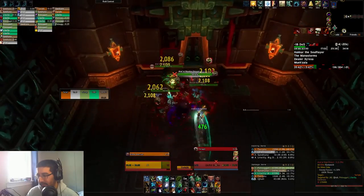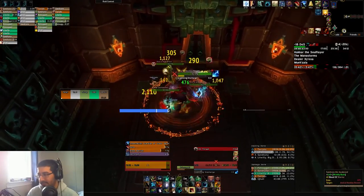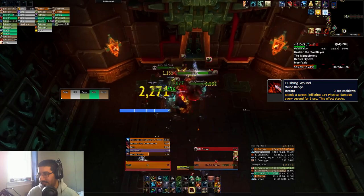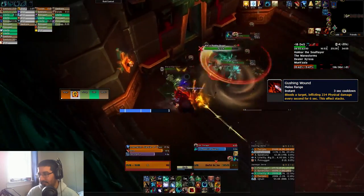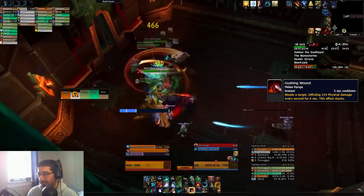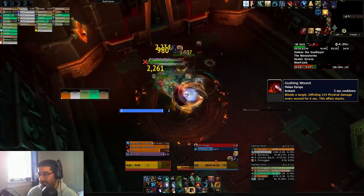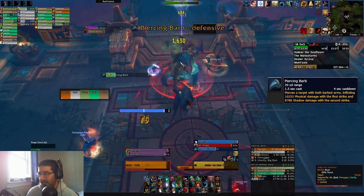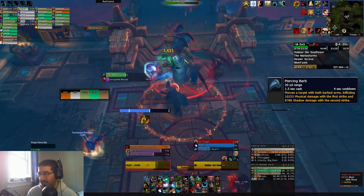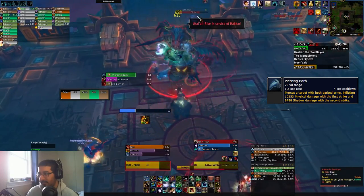Moving into Hakkar's Wing, there's the Death Walkers which have Gushing Wound, a stacking bleed, so you want to make sure you're kiting those or avoiding them when they start their Blade Storm — you should be able to drop that bleed stack before they get too high. Hakkar himself doesn't have major tank damage; it's just Piercing Barb, a medium physical and shadow hit on the tank. Not terribly dangerous, so there's not too much to worry about there.